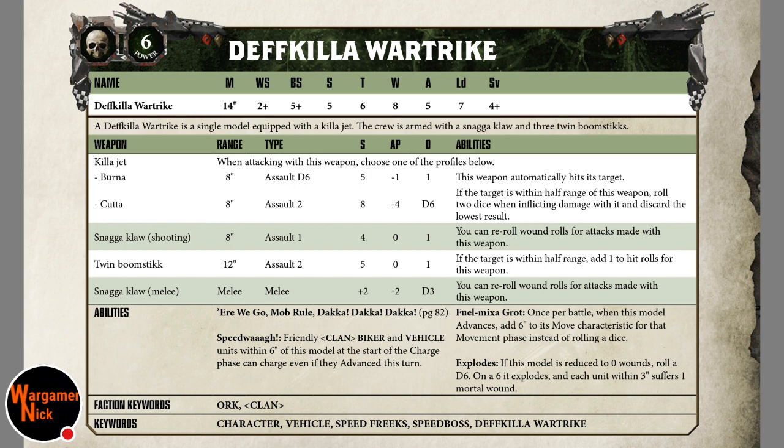Fuel Makes a Grot: once per battle when this model advances, add 6 to its move characteristic for that movement phase instead of rolling a dice, so you can make a 20-inch advance. When you advance you can fire all your assault weapons at minus 1 to hit, and you can also charge within 12 inches and re-roll those charges. You've effectively got a 32-inch threat bubble from the start of the game, making a first-turn charge very viable.